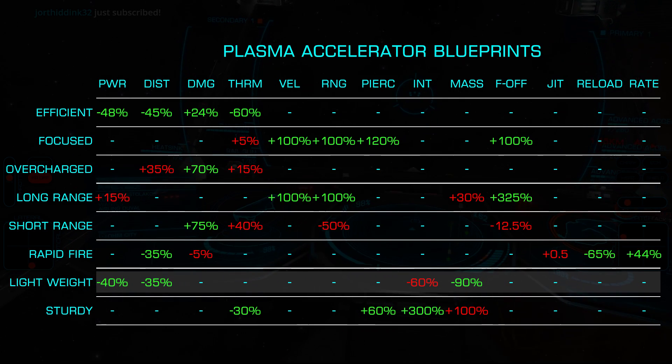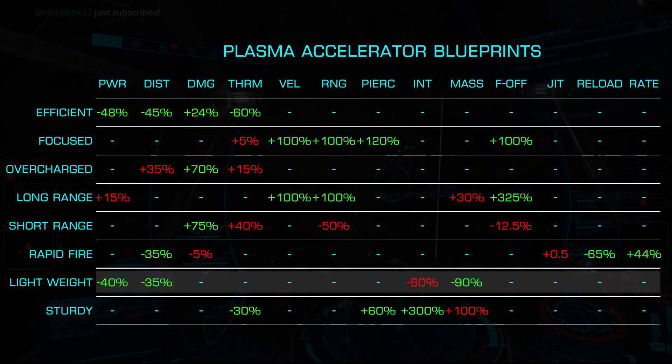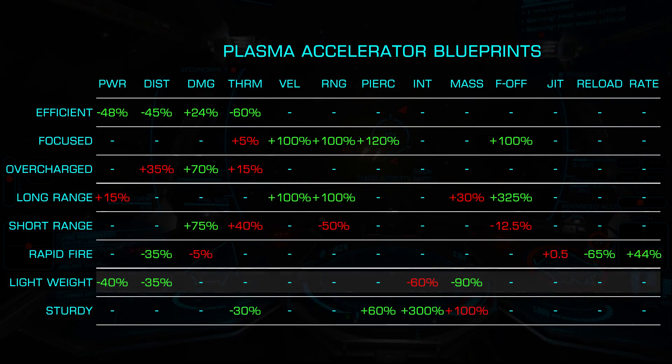Light Weight decreases the mass by 70% while also reducing the power and distributor draw by 30%. However, it lowers the integrity of the module by 50%, making it only viable for shield tanks.